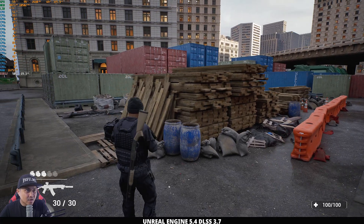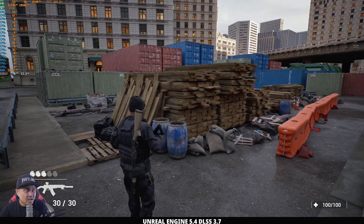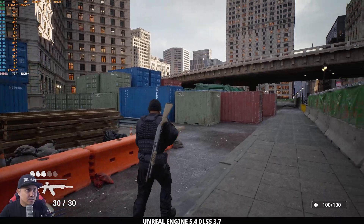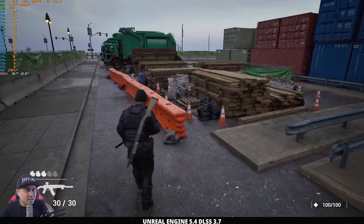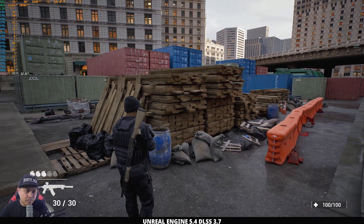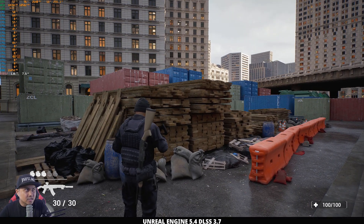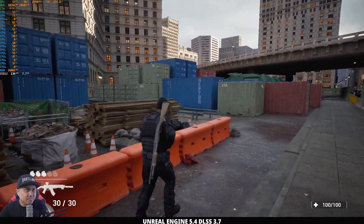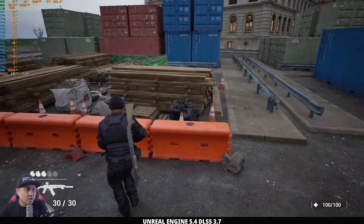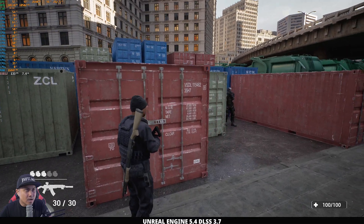Now I'm going to enable DLSS 3.7 — press J — and you can see our FPS is about 78 to 79, which is definitely playable. Pressing K puts us in ultra performance mode and we drop up to 135 frames per second. If you watch my previous DLSS videos you could see quality degrading as frame rate goes up, but now the model has improved tremendously.